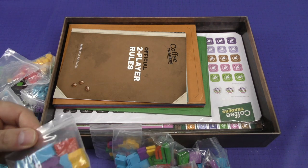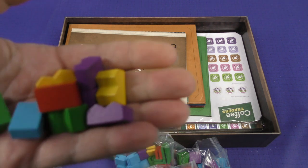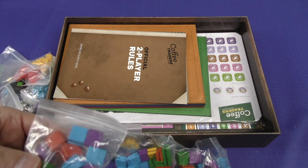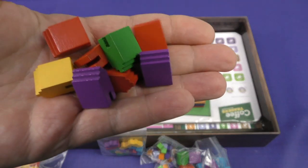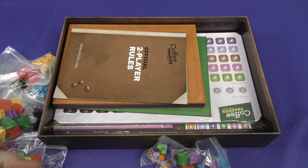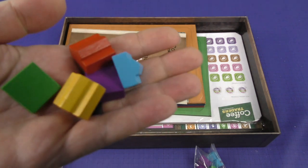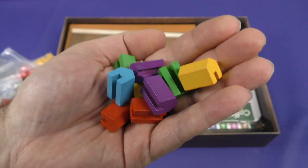We've got some wooden pieces that look like either houses or factories — could be mountains, I don't know. These look like houses, I'm going to go with houses on those. These look like a large structure of some type — nice chunky wooden structures in different player colors. These look like vehicles, maybe some pickup trucks perhaps. There are also other wooden structures of various types.